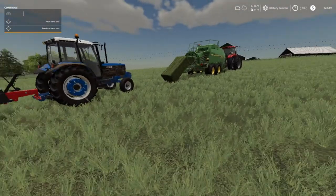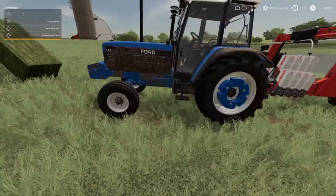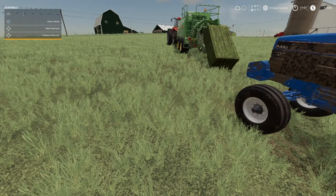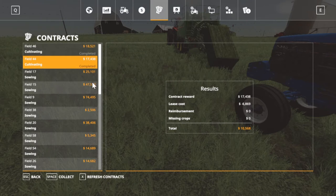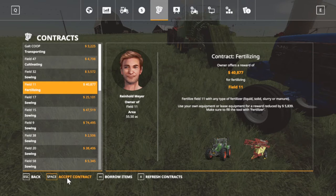Well folks, I gotta quit running my mouth. I gotta get some heifers going here. We got rain. I'm down to $12,649. We got two contracts completed. If you watched the last episode, I had 44 done, but I used a tractor to do 46. We're gonna collect - and we got a fertilizing contract right here. I'm gonna accept that.